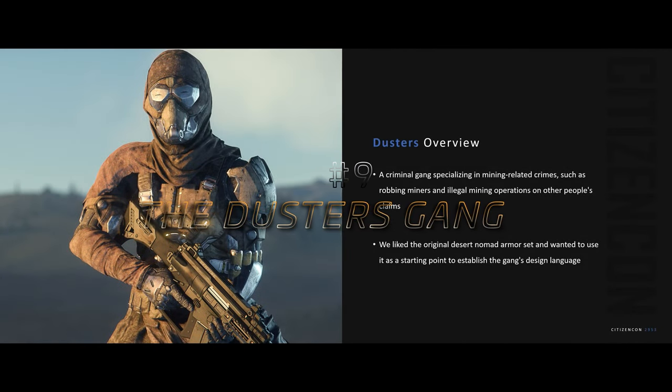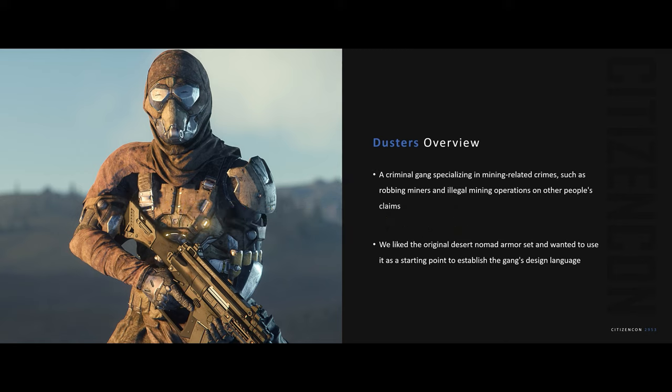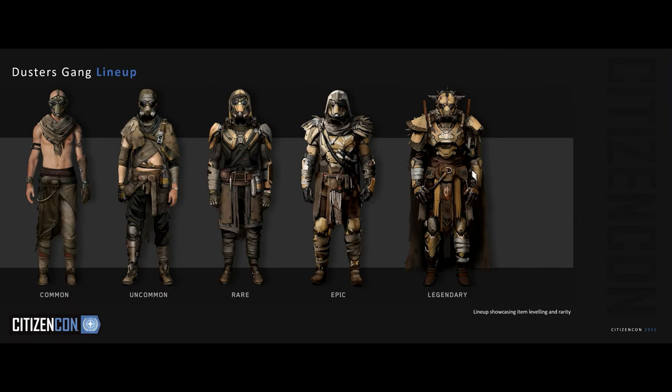The Dusters gang was revealed and their armor isn't just any armor — it's the emblem of a notorious criminal gang specializing in mining-related shenanigans. The design journey for the Dusters started with a deep appreciation for the original Desert Nomad armor, which became the foundation for the Duster design language. As a player, your journey with Duster involves both horizontal and vertical progression. You shape your role and playstyle as you progress, and the rarity of your armor will signify your achievements. A common bounty hunter's armor set will pale in comparison to the legendary ones.